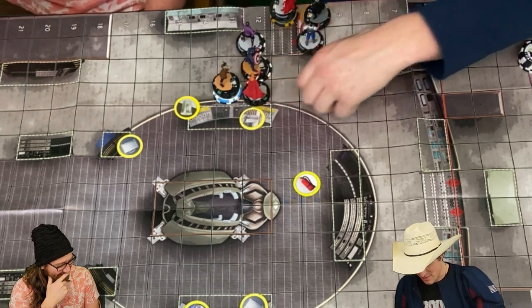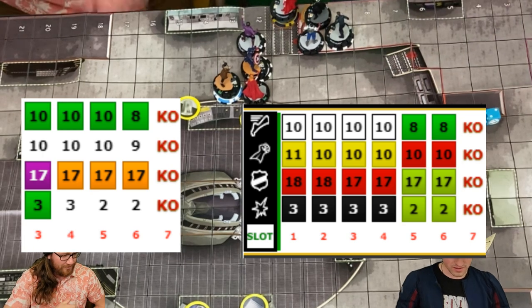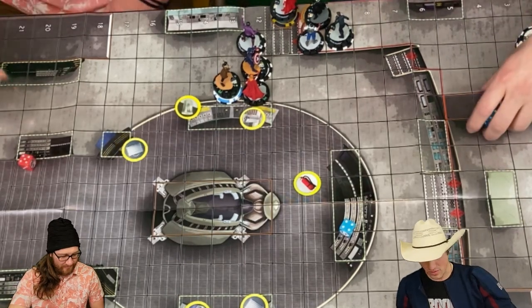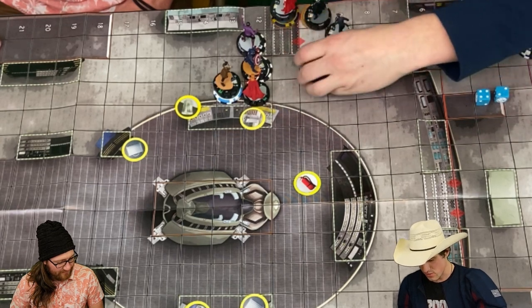Charging to here. Winter Soldier here — 10 to an 18. Oh, shape change — misses. But I'll prob it. Nope, you got shape change anyway, so it didn't do anything. I'll give her an action token because of the Winter Soldier.